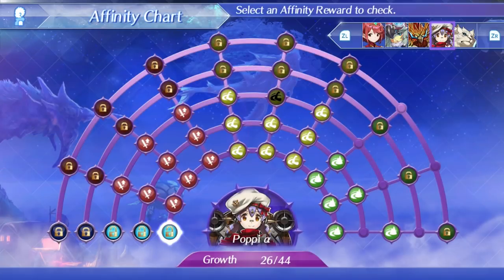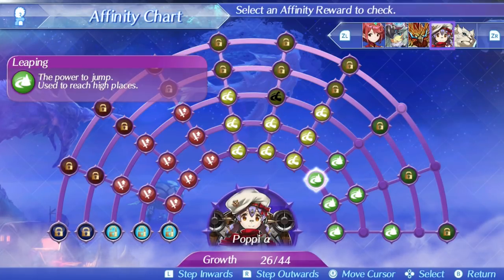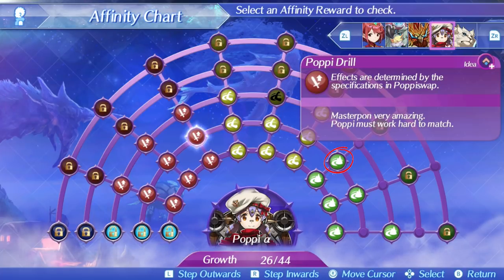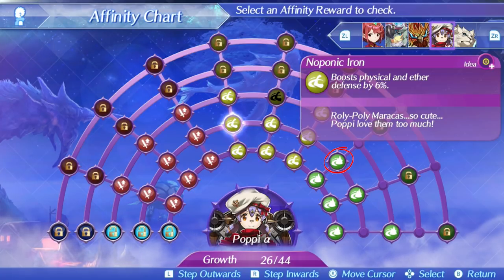Right here I'm just going to show you everything that I've done. The first node is right there — you're going to want roly-poly maracas for that. And then this one right here, you're also going to want roly-poly maracas for, and it is very, very important. Just a little pro tip for you guys.